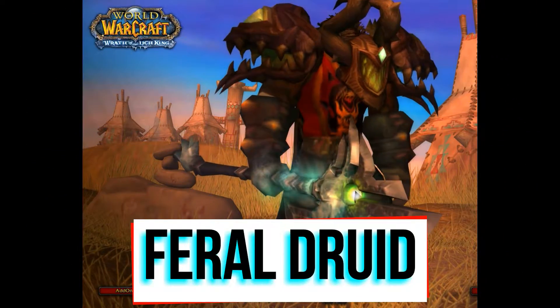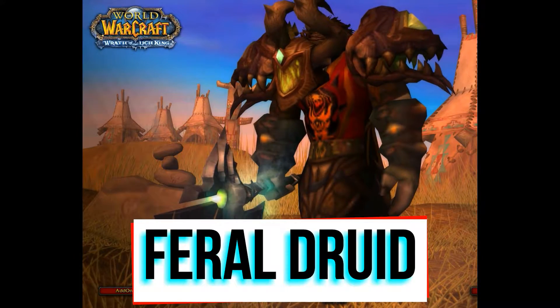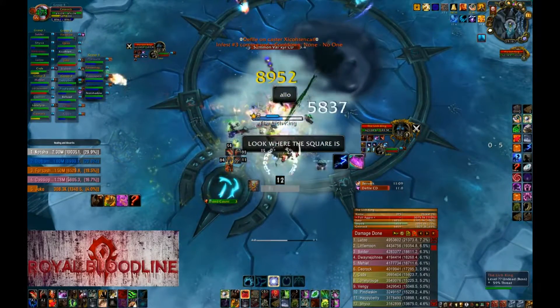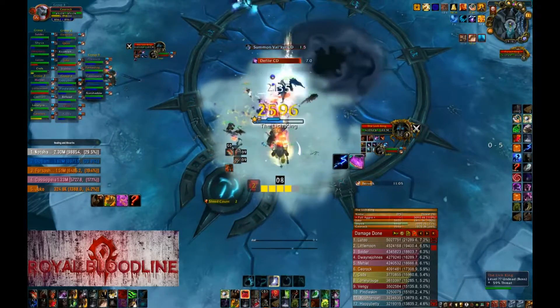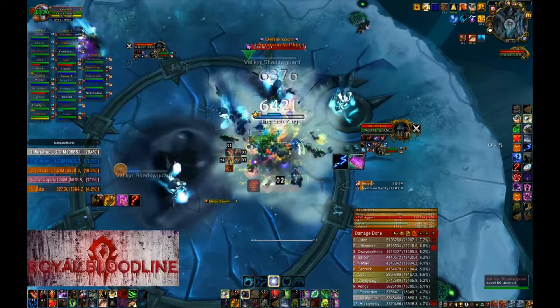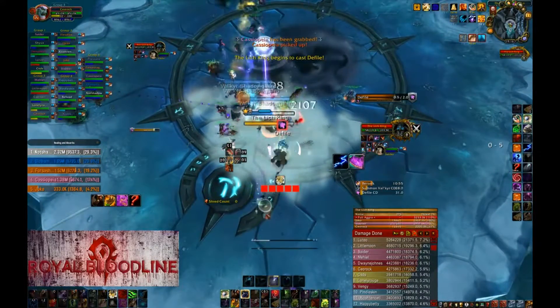As with every other melee, Feral Druid AOE DPS is really strong. You DPS the boss as usual. Stack with the rest of the raid, making sure you have good time on Savage Roar — like 50 seconds plus. You just reapply all your DoTs on the Lich King right before Valkyrs come.